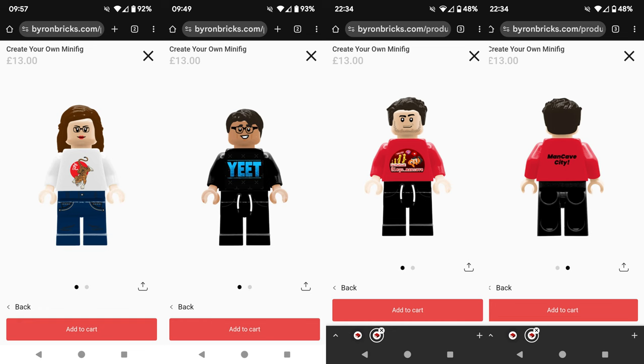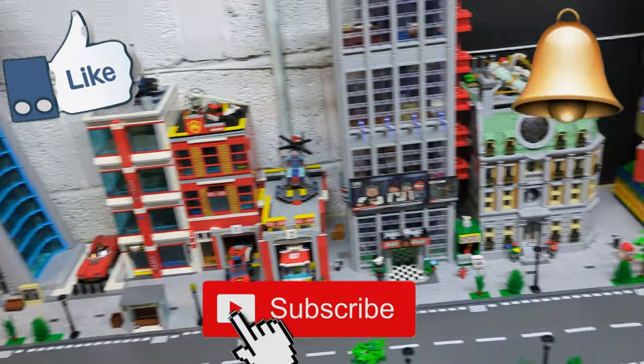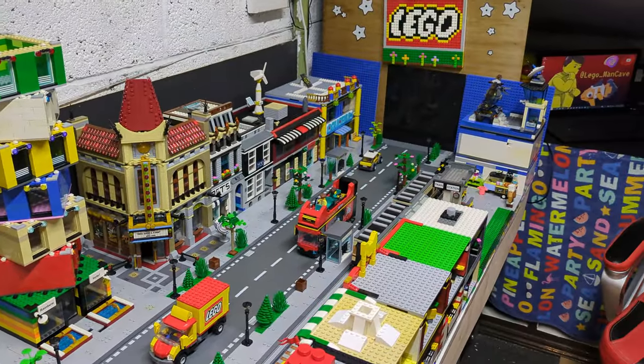I've also found a website with custom minifigures and they look epic. There's one I designed of myself, one of Loki in his yeet t-shirt, and one of Courtney that she designed herself. I'm debating whether to get them — they're 13 pounds each plus shipping. But thanks for watching — make sure you like, subscribe, hit the bell, and I'll catch you in the next video!